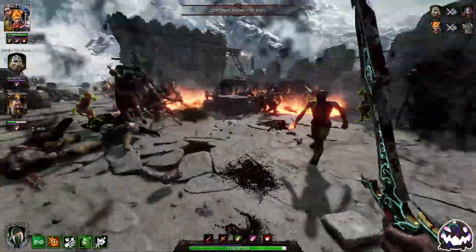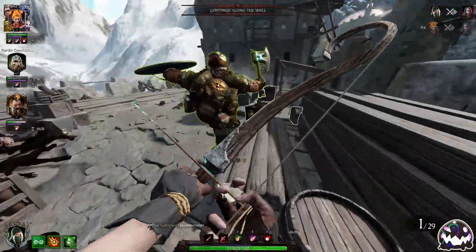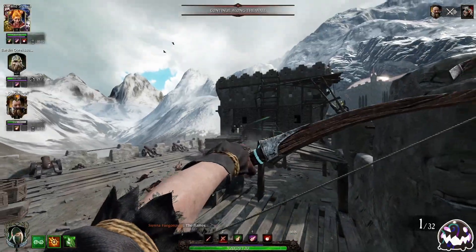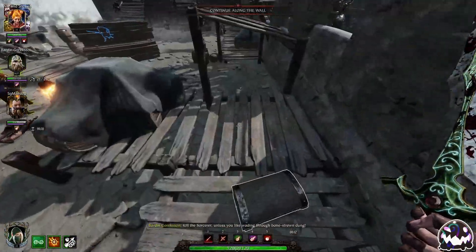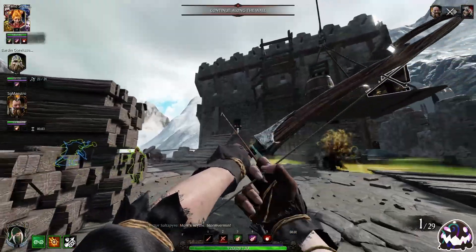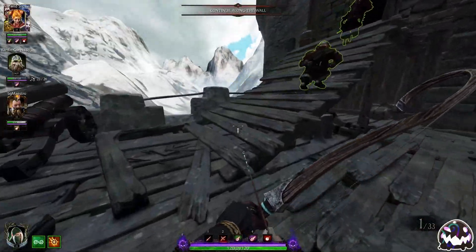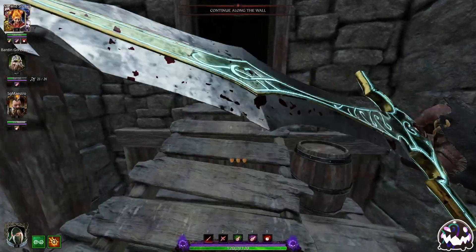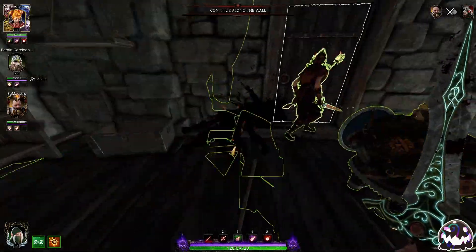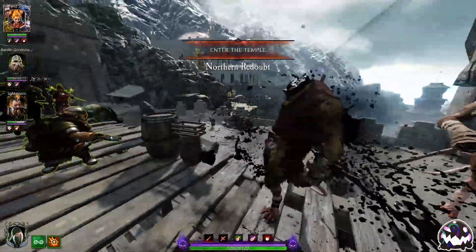I'm going to go into melee to protect ourselves. We're going to left-click on that Leech to not hit the Warrior Priest with the AoE cloud. I'm not worried about ammo conservation right now because we have a bunch of ammo boxes. Usually two Hagbanes will kill any special. If you're running at least 10% Chaos and 10% Skaven, you should kill a special with just two Hagbane bolts — it doesn't matter if they're charged or uncharged.